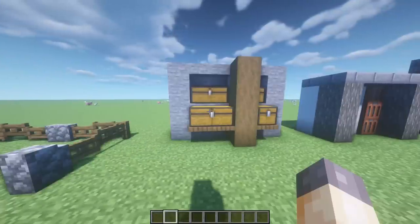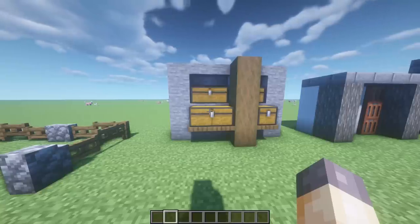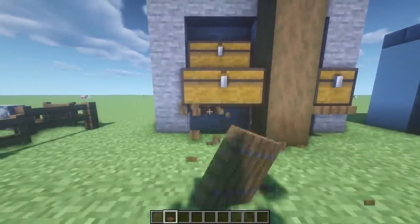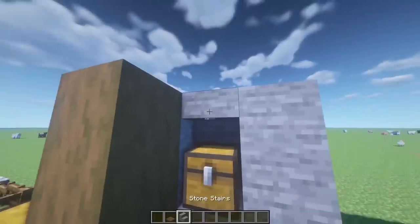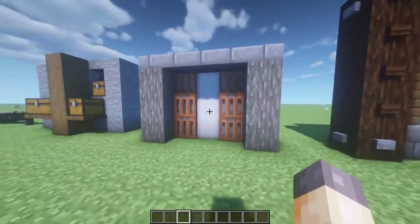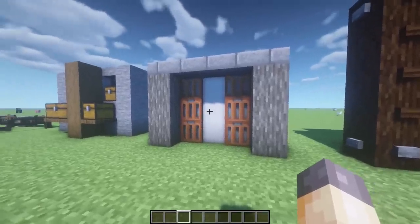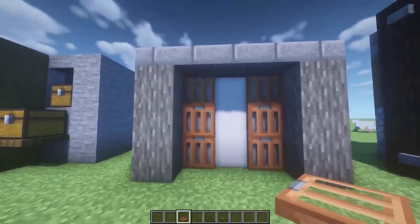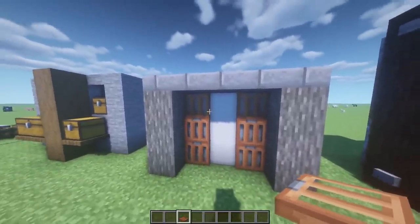We're going to start out with some simpler things — I'm trying to cover all bases from beginner to difficult. This is pretty simple: basically just using trapdoors as shelves. You just stick them underneath the chests, and you can also stick chests in walls with stairs on top, and you can still open them. I actually got this design from Felix's Japanese house. These trapdoors work really well with that Japanese or Asian style of building.